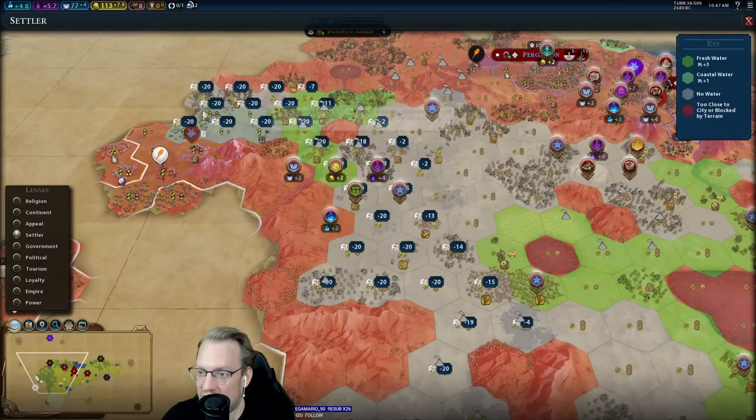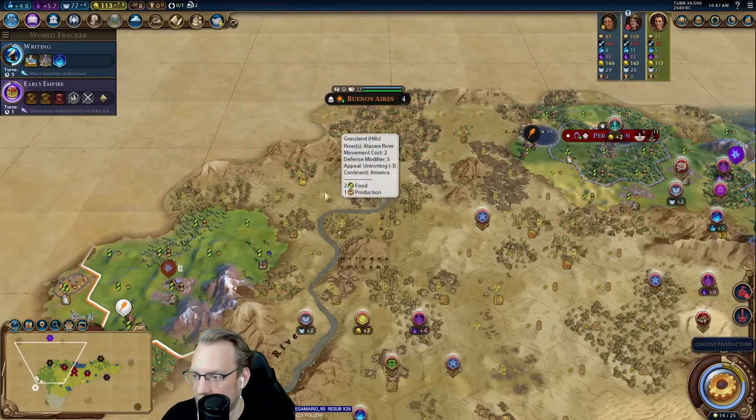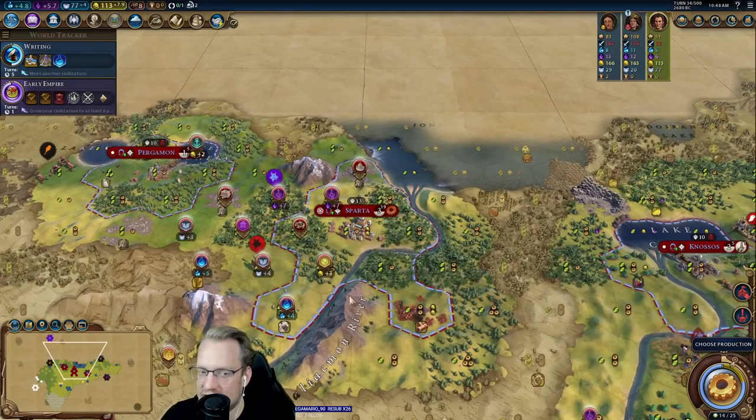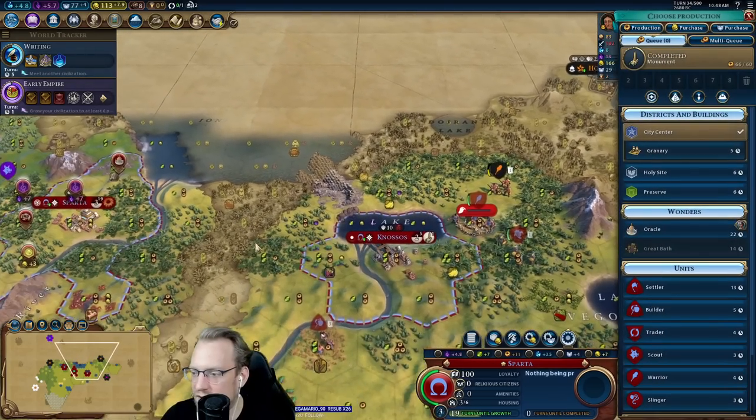Some of it is contingent on us forward-settling Georgia a bit, which may or may not go particularly well. You can probably just get more and more cities. But it does give us something of a plan. It also gives me a spot to plunk this holy site, which I'm pretty interested in doing.